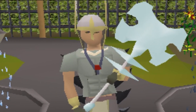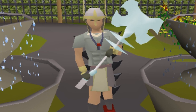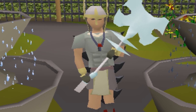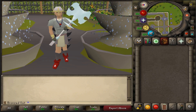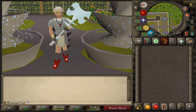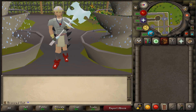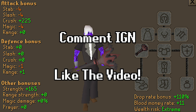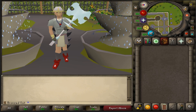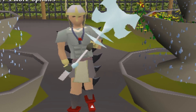Thank you all so much for watching episode three of the Bronzed Out series. Today we accomplished so much. We got so many unlocks, including the Anti-Venom, the Venge Skull, the Frost Whip, the Ring of Vigor, the Blood Whip — which is going to be our best untradable weapon for a long time — and the Stadius top and bottom. An awesome episode. For our giveaway of the Inquisitor Mall, all you got to do is like the video, comment your in-game name, and be subscribed. Thank you all so much for watching. Bronzed Out, signing out. Goodbye.